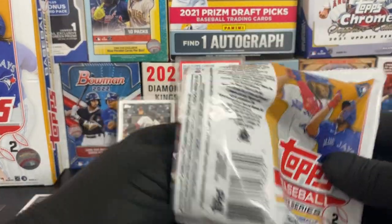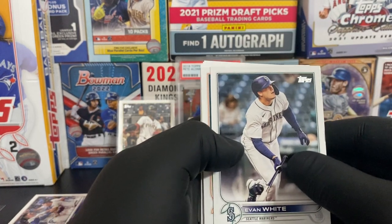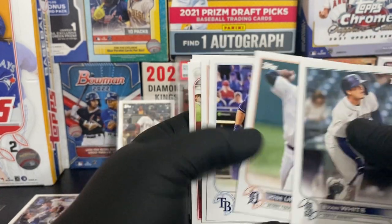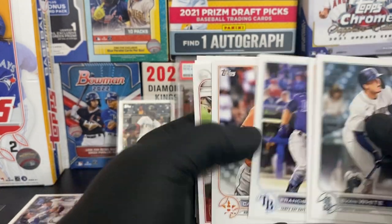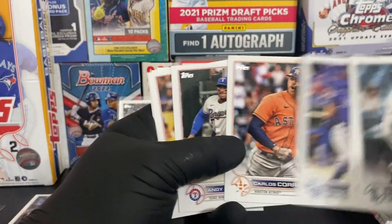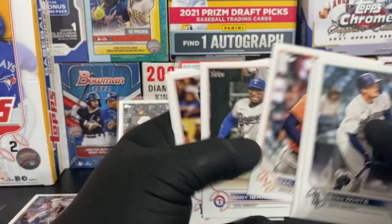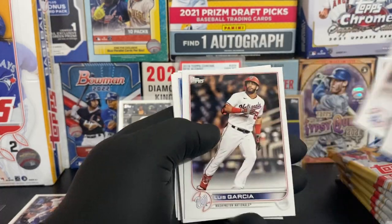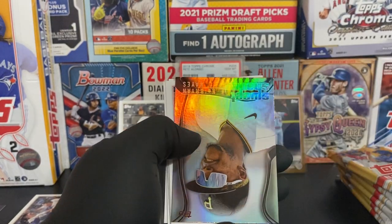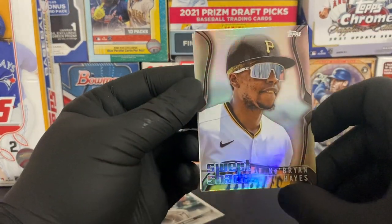They hit one out too. If today's the 23rd I have a home run challenge for Bregman today - he better hit a home run. Evan White, Jose Ureña, Francisco Mejia, Carlos Carrasco, Max Muncy, Luis Garcia, Trevor Larnach. And here we have a sweet shades insert of Ke'Bryan Hayes - it's a nice one.